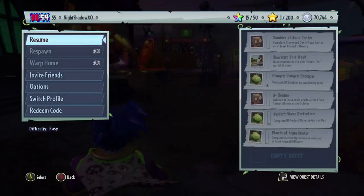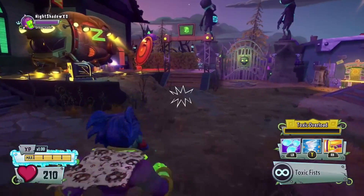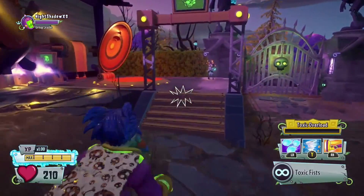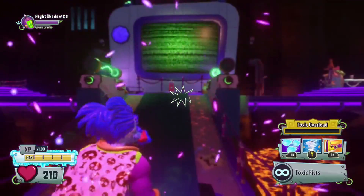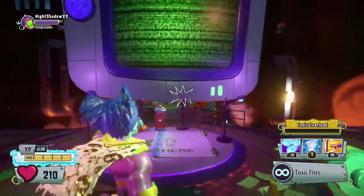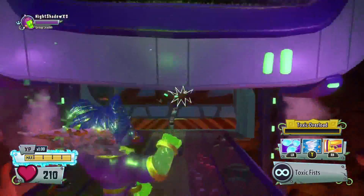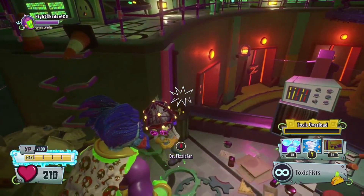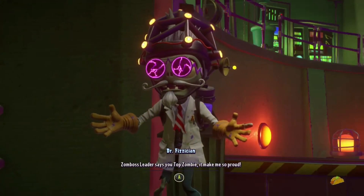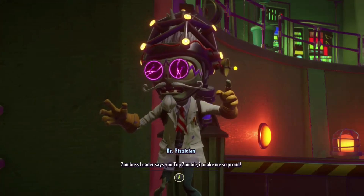I already got 70K — I used to have zero, but after doing it for 10 minutes, I already got 70K. That's super fast compared to multiplayer. First things first, all you want to do is go into Dr. Zomboss's place and talk to Dr. Fruzzy. I call him Dr. Fruzzy because look at his face.